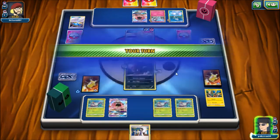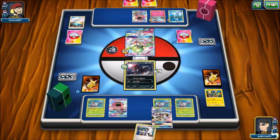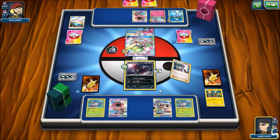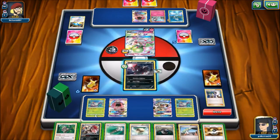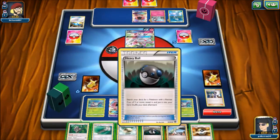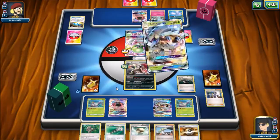I was playing a Solgaleo Rayquaza deck that a friend sent me a video on, so I decided to build that list and see how it was — that's a pretty fun deck, I like it. Right here I Sycamore and I whiff on energy. You guys are going to see me do something really stupid — I'm going to play my entire hand down and try to go for Instruct to get an energy, which is hilarious.